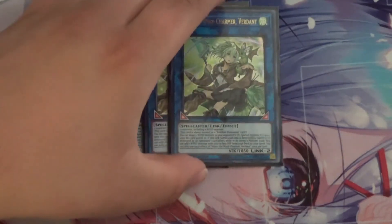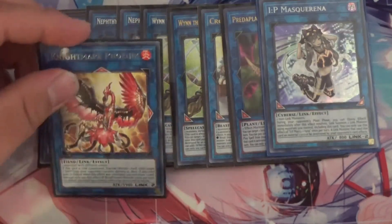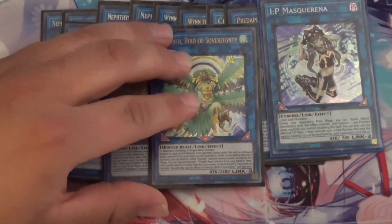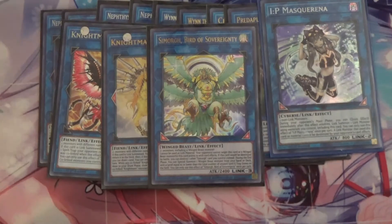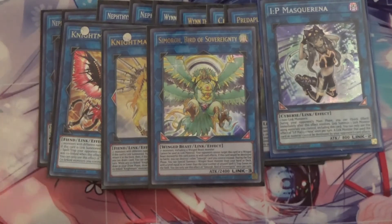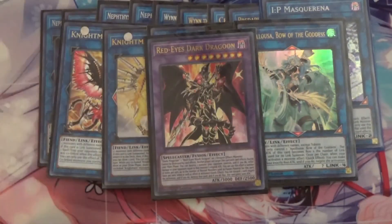I also run two Windcharmer since we run some Winds in the deck, and one Cross Sheep — which is really good in ritual-based decks, though it doesn't come up as much since I prioritize Vanity's Ruler or Predaplant Vertanaconda. Speaking of Vertanaconda, I run IP Mascarena, Phoenix, and Unicorn. I run one Simorgh, Bird of Sovereignty, which can special summon Cerulean as well as Sacred Phoenix of Nephthys, though Devotee is often the better route. I also run one Access Code Talker, one Apollousa, and of course Dragoon to round out the extra deck.